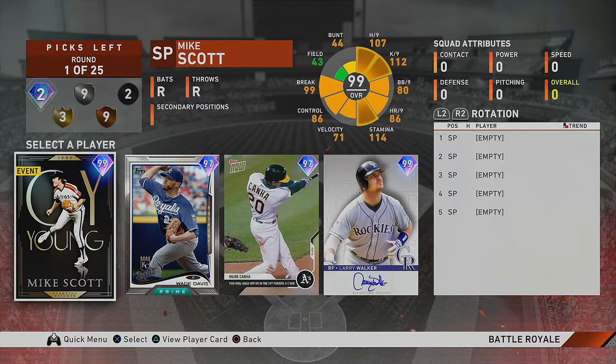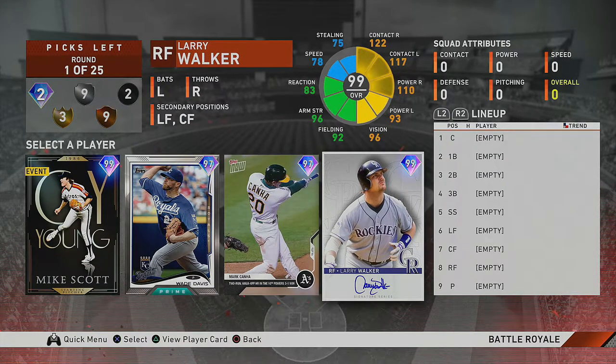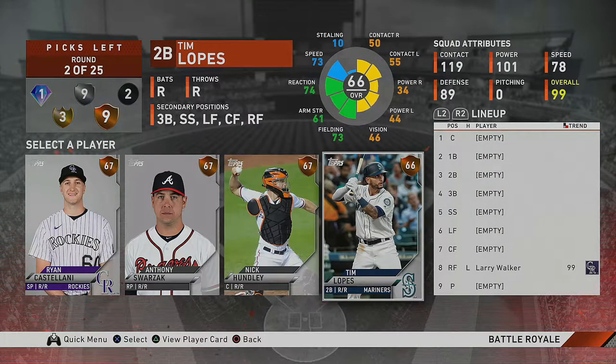I never look at starters in a diamond round — I really advise you to never look at diamond starters ever. Maybe gold I can justify, definitely silvers, but don't ever take a starter in a diamond round. You're playing Battle Royale, it's only a three-inning game. Use diamond rounds and gold rounds on bullpen guys. Here I'm taking Larry Walker — literally my favorite hitting card in the game currently.